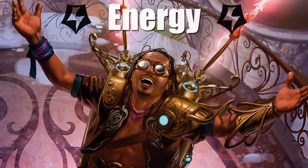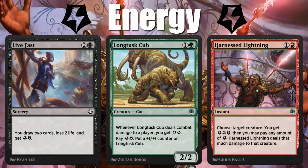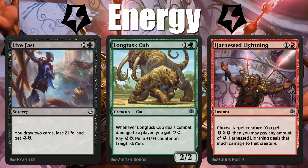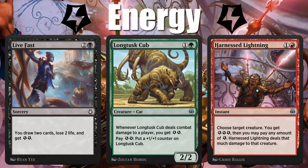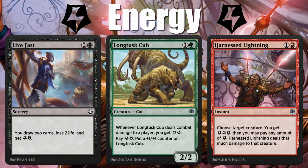For mechanics, first we have energy. It's basically another resource you can use, with some color pairs and archetypes leaning into it more than others. You most often gain energy counters from casting spells or when creatures ETB, and can then use your energy for all kinds of wild and wonderful things like pumping up a creature or creating creature tokens.